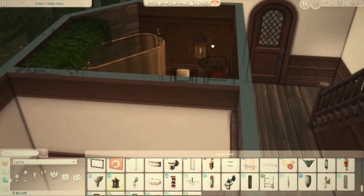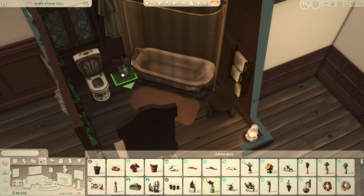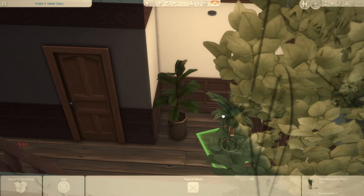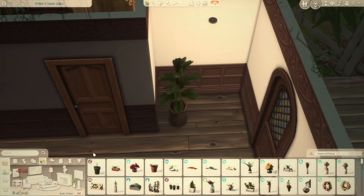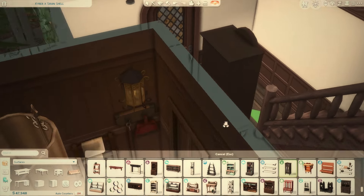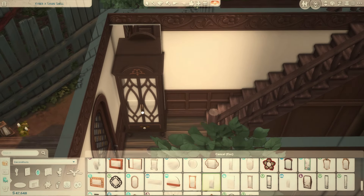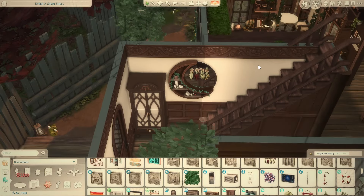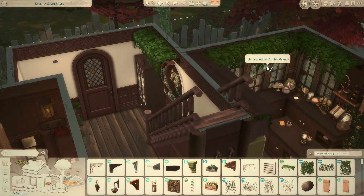I might go back to add more detail to the tower when I also add more to the farmer's market area. Right now the downstairs is the bulk of the furnishing and I think it took the longest. I used a lot of greenery in the interior, matching it with a lot of brown — hanging ivy from the ceiling in the kitchen, and eco lifestyle ivy placed around the walls in a bunch of areas.